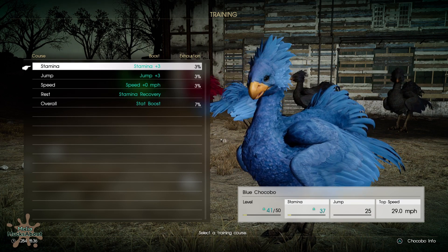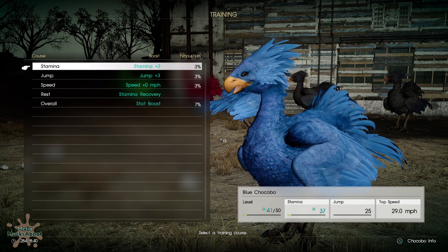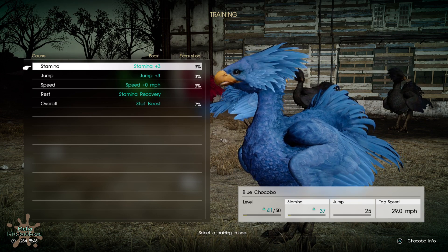Really quick tip: if you do mess up with a chocobo, you can hard close the app and try again. However, if you back out of the menu, it will auto-save and unfortunately the training progress will be saved.